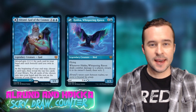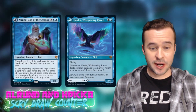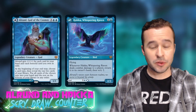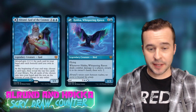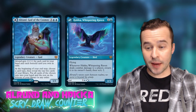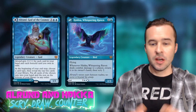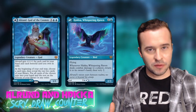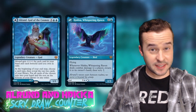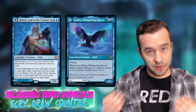Alrund gets plus one plus one for each card in your hand, then for each foretold card in exile. At the beginning of your end step, choose a card type, reveal the top two cards of your library, put all cards of the chosen type in your hand, the rest on the bottom. On the back side we have Hakka, which has flying, and whenever it deals combat damage to a player, return it to its hand, then scry two. It's a super flavorful card — you have this god and this storm crow as its scouting/spirit animal.